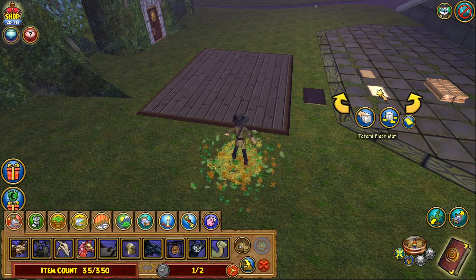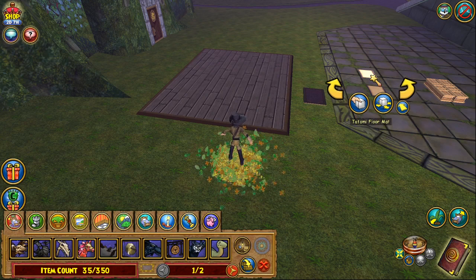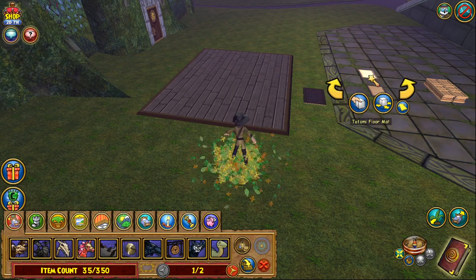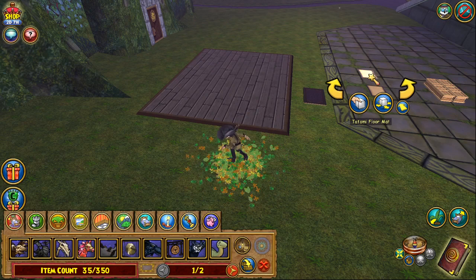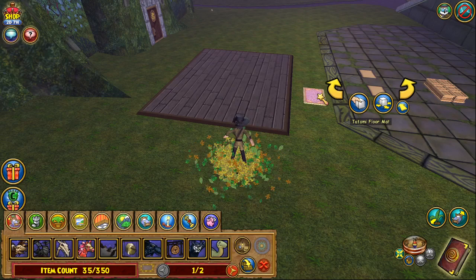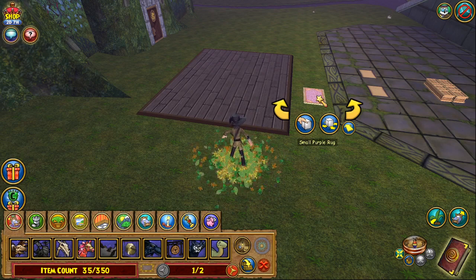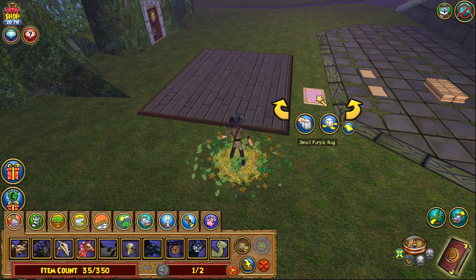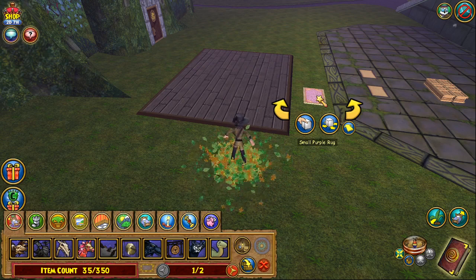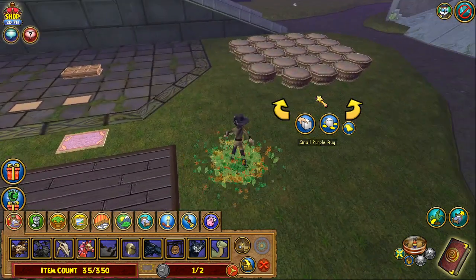The next thing you're going to need are tatami floor mats — you'll need two of those. You can get them in the Bazaar, or if you can't find them, go to Mushu the furniture vendor in Zafaria. Those are available from Mushu. Out of Croquetopia, you're going to pick up a small purple rug. This is a just-in-case item — I can demonstrate at the end where it comes into play — but it's good to have one on hand. You can buy that in Croquetopia.